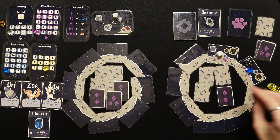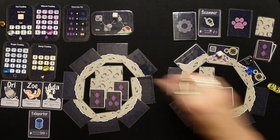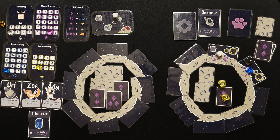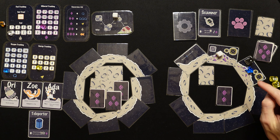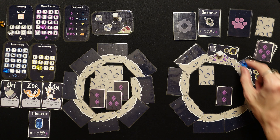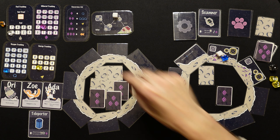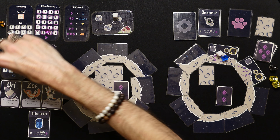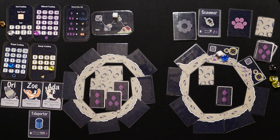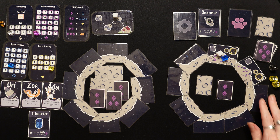It's another mining location — we need to roll fours. We spend an energy and get a five! Down to one, we get two minerals. Spend another energy, roll fours — got a six! We get four minerals, up to six. We use Zoe to teleport back to the ship and convert: two minerals into three oxygen, two more into three more oxygen, and the last two into two energy.